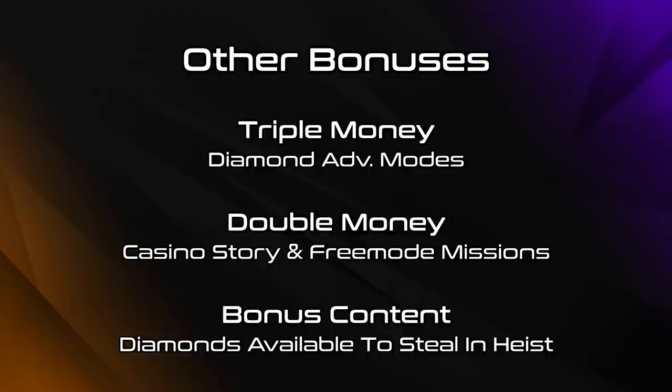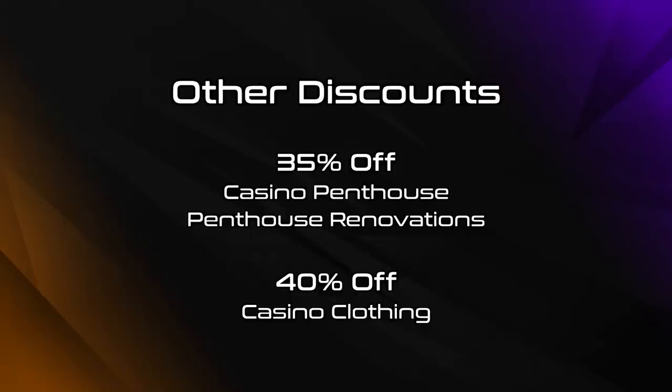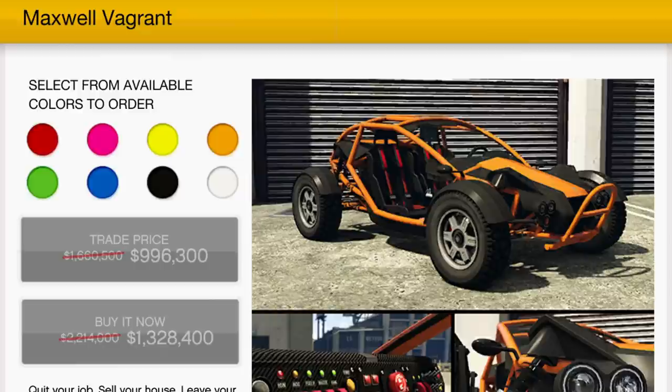Other miscellaneous bonuses this week include triple money on Diamond Casino adversary modes, plus double money on Casino story and free mode missions. Diamonds are also back in the casino to steal during the heist, and there's double car meet rep being dished out for sprint races. There's also 35% off the casino penthouse and penthouse renovations, plus 40% off casino clothing.